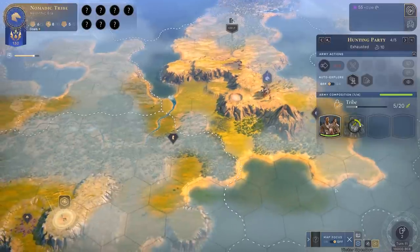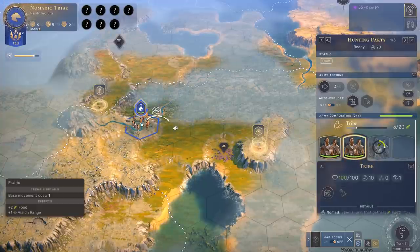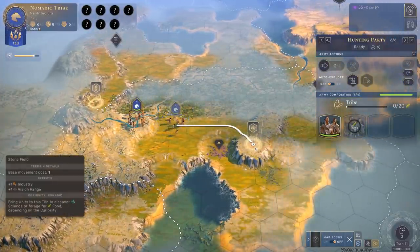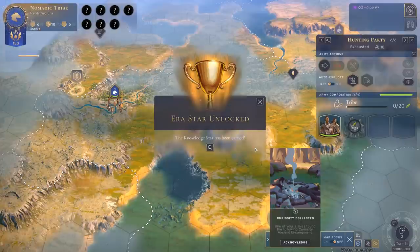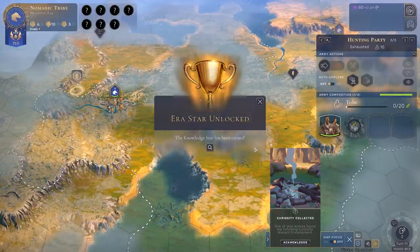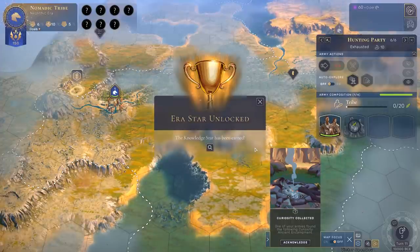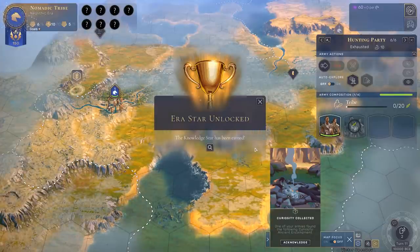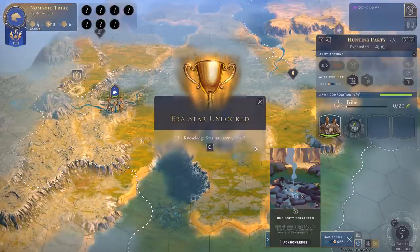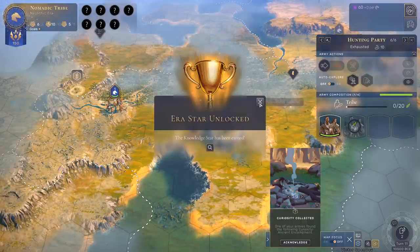Back over here — have any new ruins sites spawned? The fact that new ruins spawn throughout the game is something I've always really liked about Amplitude's games. In a lot of games like Civilization — not so much Civ VI because they've solved this with the archaeology system — you explore the map at first and then once you've finished exploring, you kind of know everything and it's no longer important to keep units running around. But I like that these systems encourage you to continually explore.